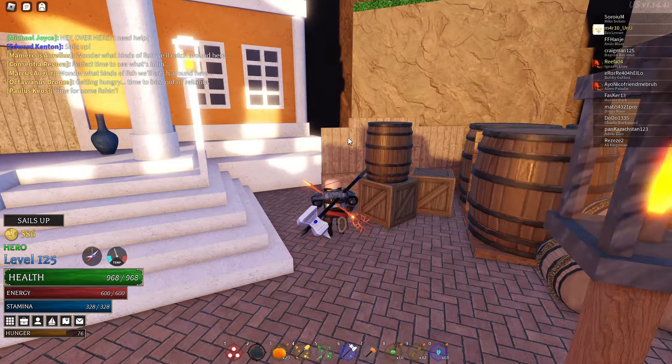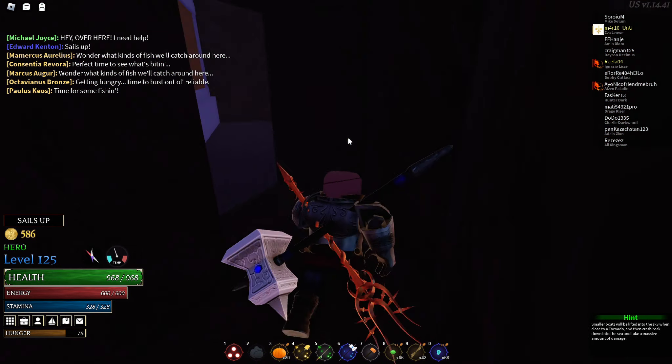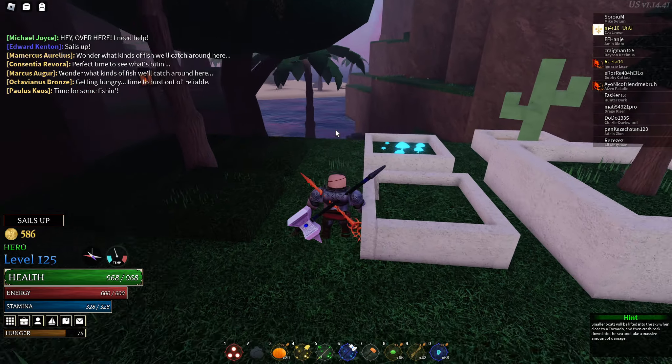We are going to go on the right side and there is a small cave here. We can go through it and right here behind the town hall there are going to be 3 chests. You can open them now.